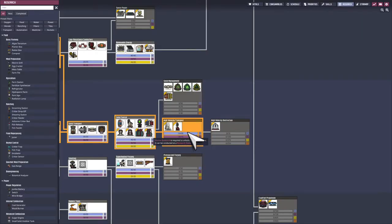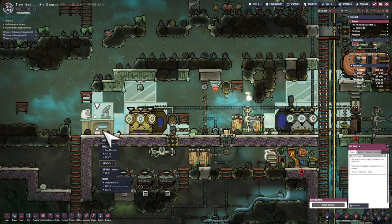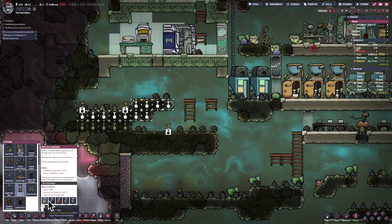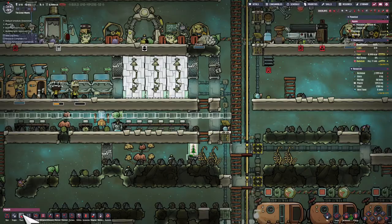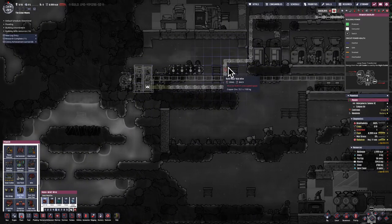I'm going to research high velocity transport — this is what I plan to put in the Desolands so I can transport oil via this mechanism rather than rockets in the future. To complete that research I need some databanks. I still have some geysers that haven't been analyzed, so before building a rocket to produce databanks I might as well analyze two of the geysers that have access here. I'll build some Atmosuits for them to be able to do this because they're in places I don't want to send a dupe without protection — such as a hot salt water geyser.